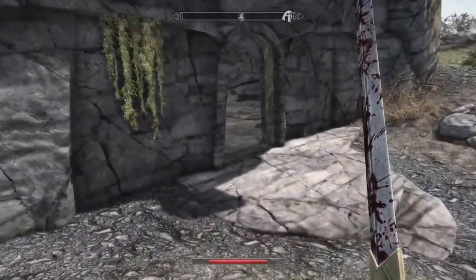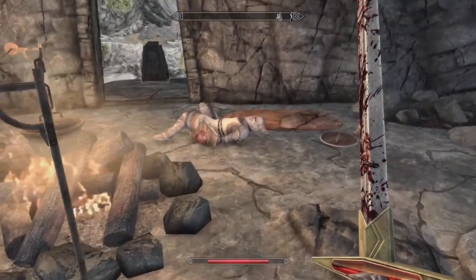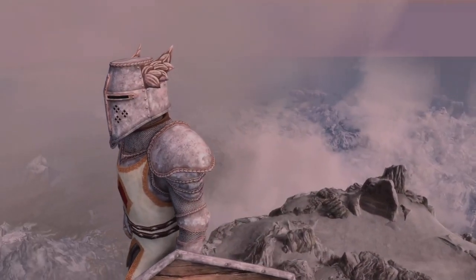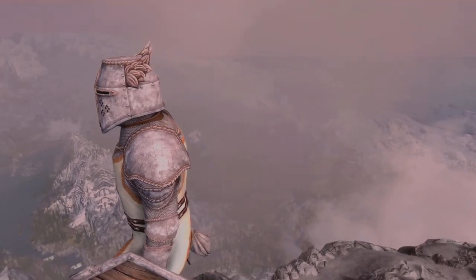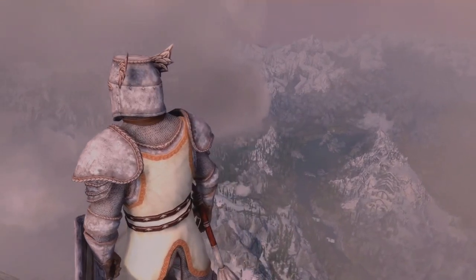And once you do, just make your way inside. At which point you'll see the two dead bodies of Auron and Igorn laying on the ground. Now when you go ahead and loot the bodies, looting Auron will give you the standard Crusader armor set and the Mace of the Crusader.